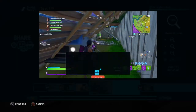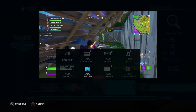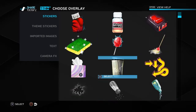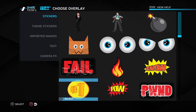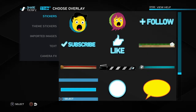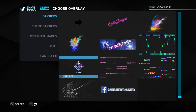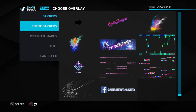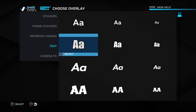Another thing I like to do is add an overlay. An overlay can be a picture — you can import your own or use ones already there. The downside with custom pictures is that you have to edit them on your computer first and get them to a specific size and pixel count, which is a pain.